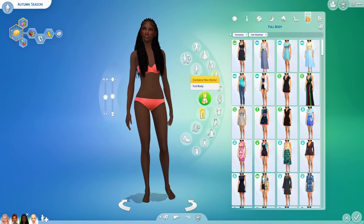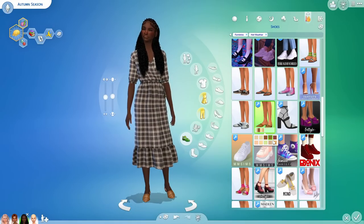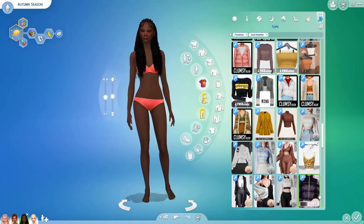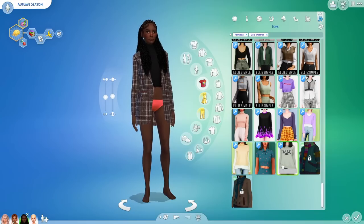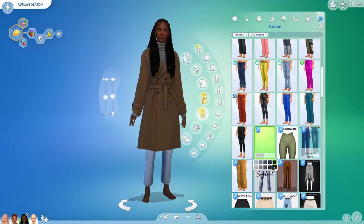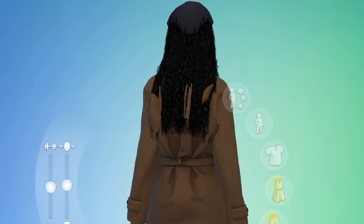For hot weather wear, I really like this dress on her — maybe some flats instead of trainers, yeah that looks pretty decent. For autumn's cold weather, turtleneck and blazers definitely give me autumn vibes — turtleneck and trench coat — if this doesn't scream autumn I don't know what does. She looks like a teacher of some sort, really into her books, maybe an English teacher. She looks amazing.